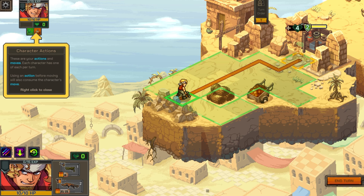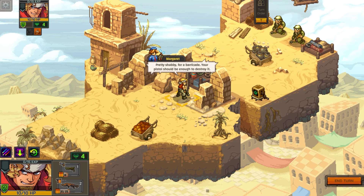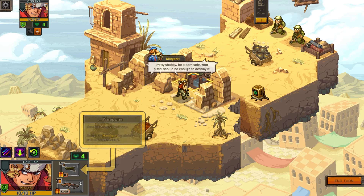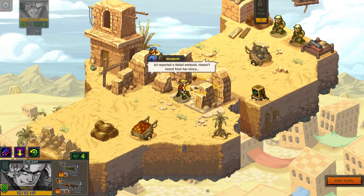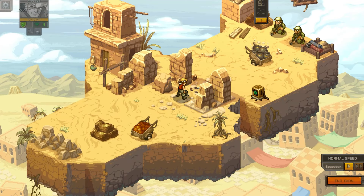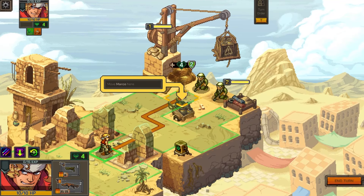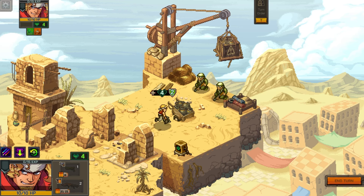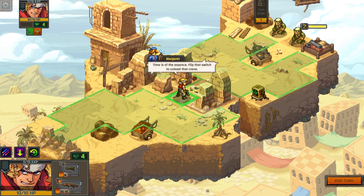Moving over to explore. There's a barricade - my pistol should be enough to destroy it. Wait, I gotta destroy it? I want to stay behind a barricade, don't I? I reported a rebel ambush, haven't heard from her since. That's bad. Moving Marco here - okay, so I can undo and move back. The switch is over there, got it.